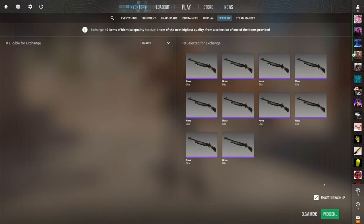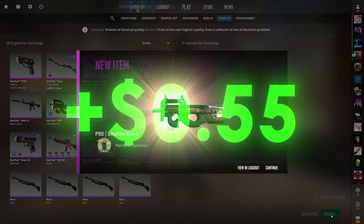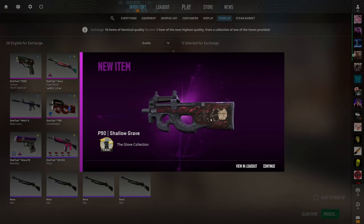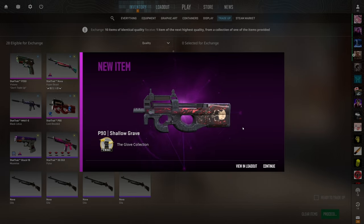Fifth trade-up — moving out of the one dollar range into something a bit more expensive. This one costs a little over five dollars but we still have a 100% chance to profit. Three outcomes, 33% chance for each. As long as we don't see the Shallow Grave we're in great profit — but even the P90 is good profit. Three, two, one — Famas. Worst outcome, but still 55 cents of profit. Half a dollar of profit, not bad at all.